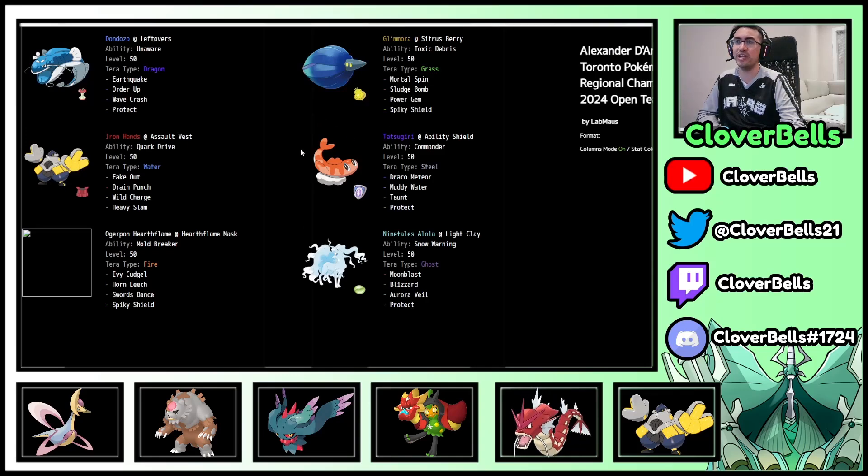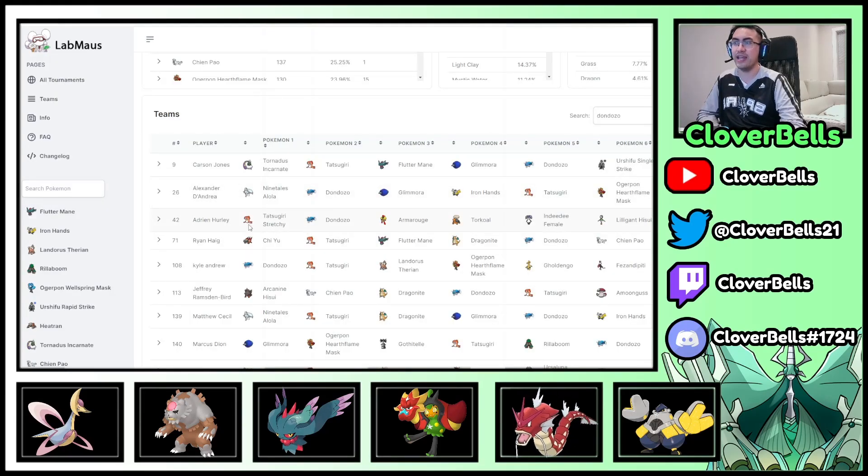There's also the Dondozo Screens variant with Glamoura we mentioned in our prep video for Toronto. This one has Earthquake Dondozo, which I like. With Sigurdsberg's Glamoura and Ninetales screens, then Iron Hands, and here's Ogerpon with Swords Dance — Swords Dance behind screens is going to be very strong. Another Ability Shield Tatsugiri. Galarian Weezing is not friendly.